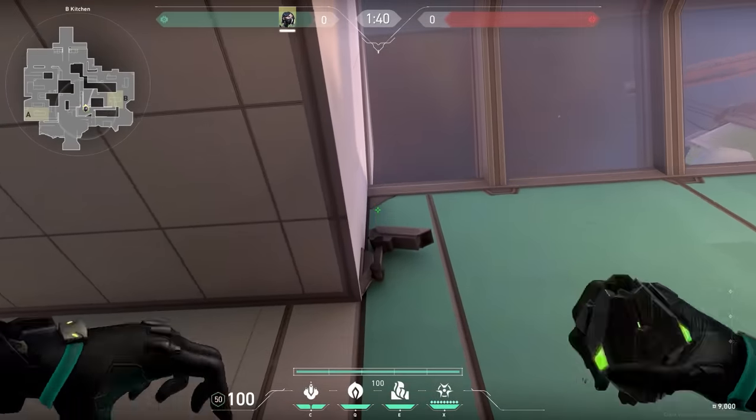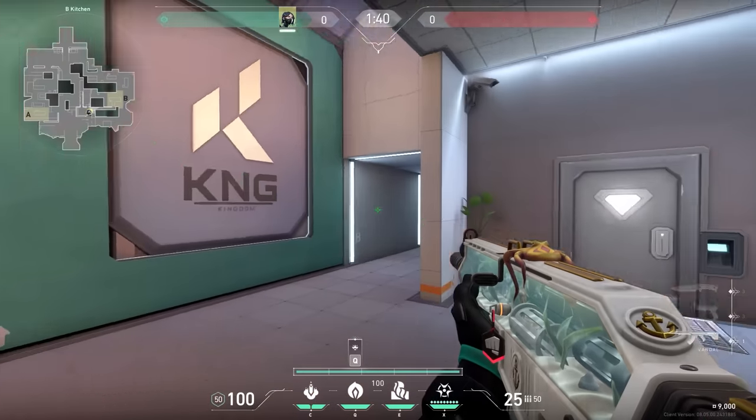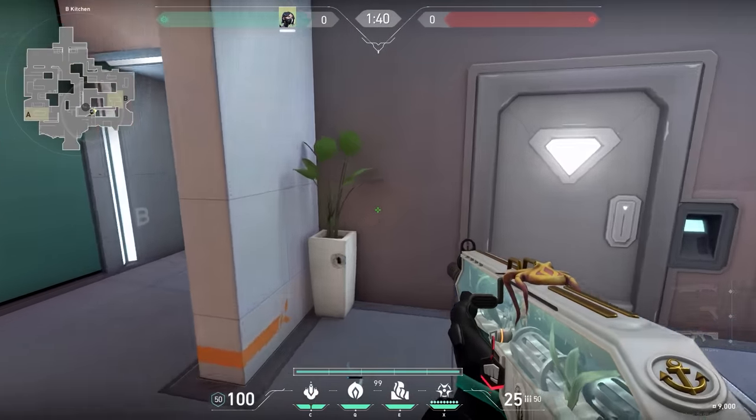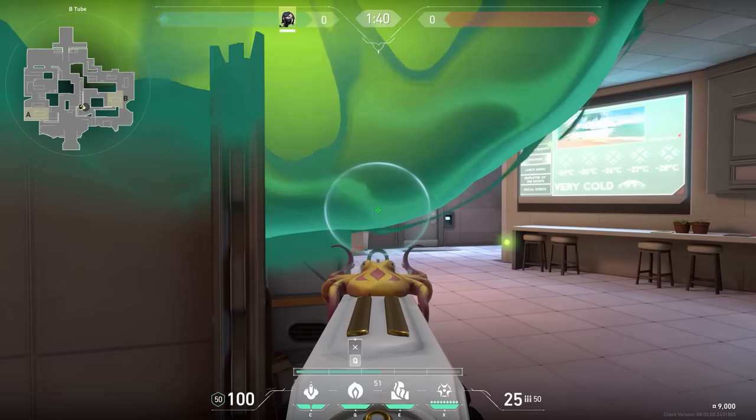Back to the tricks. You see the cam over here on Icebox? Did you know that you can throw your Viper Q ability on this camera? When you do this and you stand on this plant pot over here, you create a little one-way. When the enemies are pushing, they won't be able to see your legs at first, and this gives you a little time to kill them before they see you.